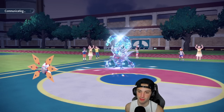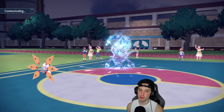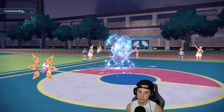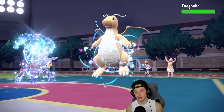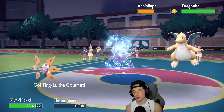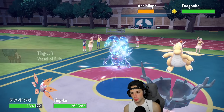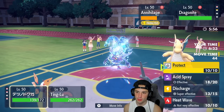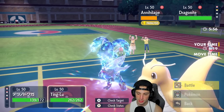Ting Lu is going to be the play now. We can freely Discharge with Ting Lu on the field, which is huge. Our opponent brings in Dragonite — E-speed could be a thing, but good thing we went into Ting Lu. I'm going to Discharge again and go for Payback or Heavy Slam on Dragonite to knock off its Multiscale.